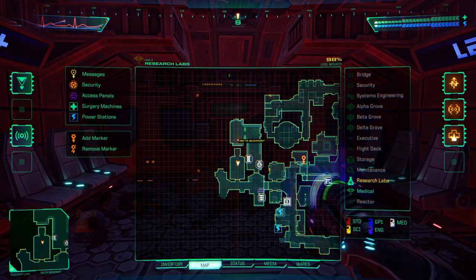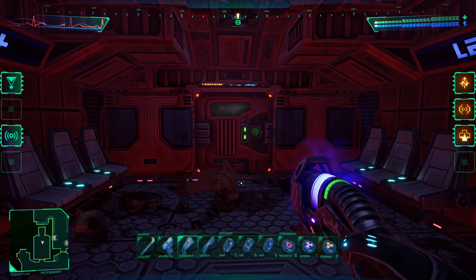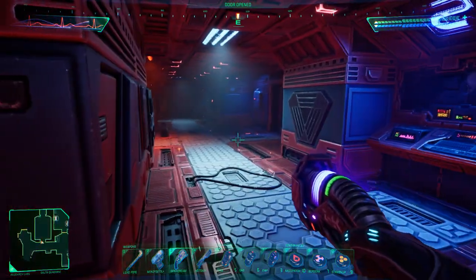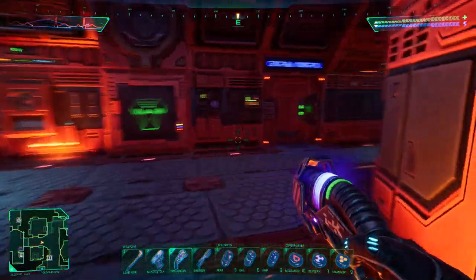Welcome back to System Shock. We're on level 2, the research labs. I want to have a quick rundown here and see if we can get through into the Gamma sector. So let's do that first, otherwise we'll come back and explore some of the area to the west.